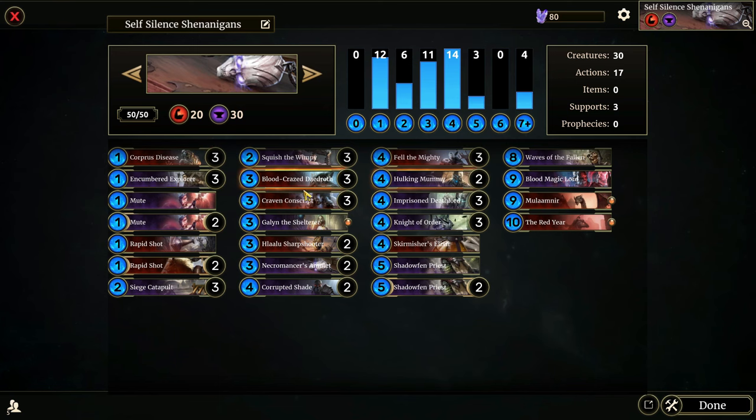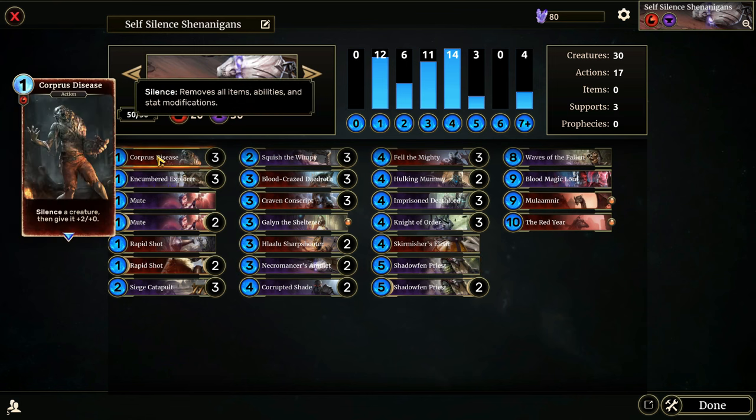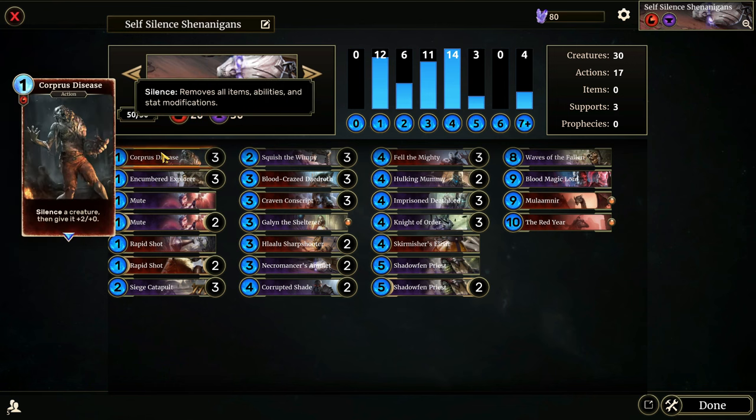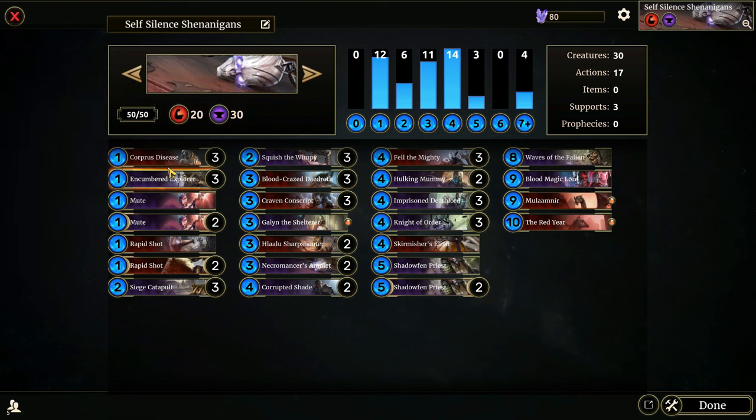There are a lot of really good silence cards you can use to utilize this. Corpus Disease is one of them — I think this card is very slept on. It's really good in these types of lists, and just giving a flat plus two for one as an action is pretty good as well.